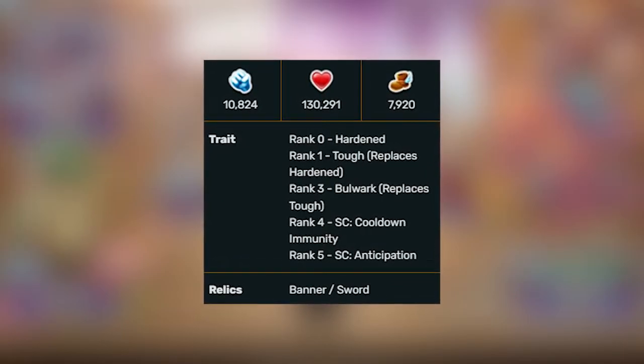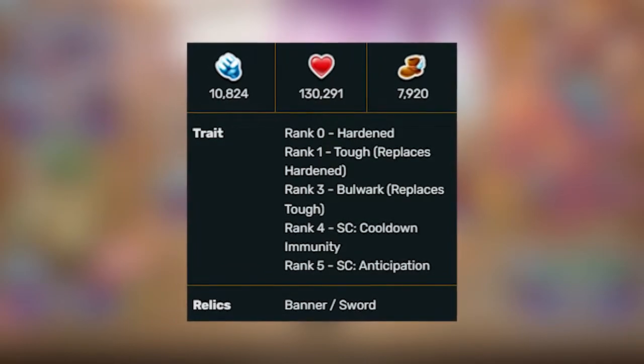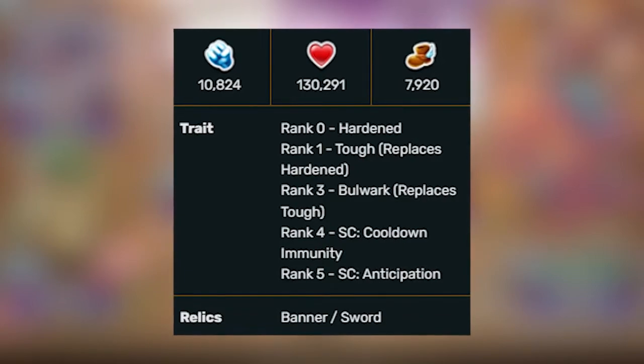Rank 1 Tough, which is good. Rank 3 Ball Up, which is decent. Rank 4 SC Cooldown Immunity, which is good. Rank 5 SC Anticipation, which is decent. Overall a pretty decent trait.